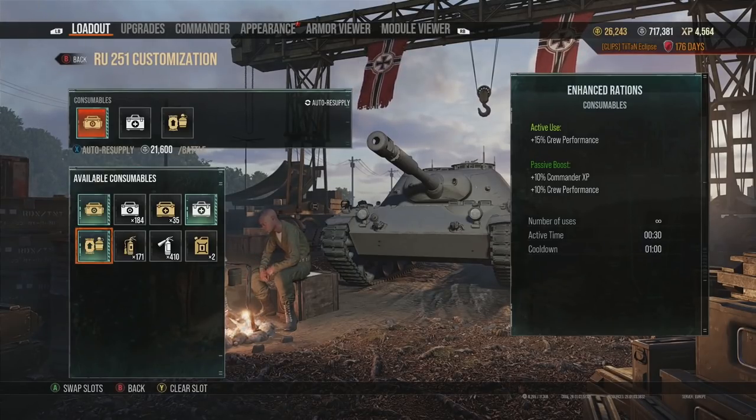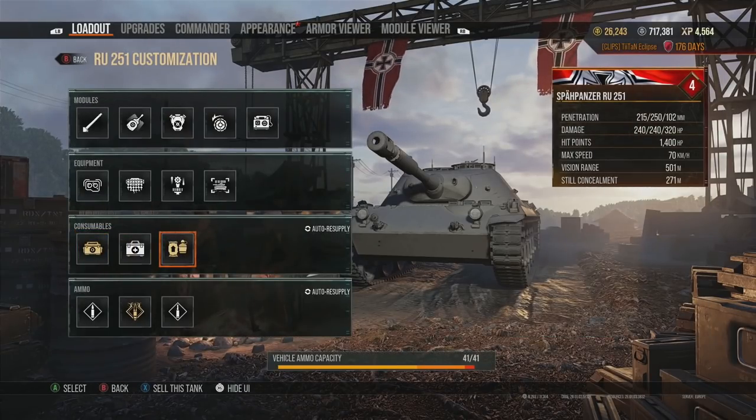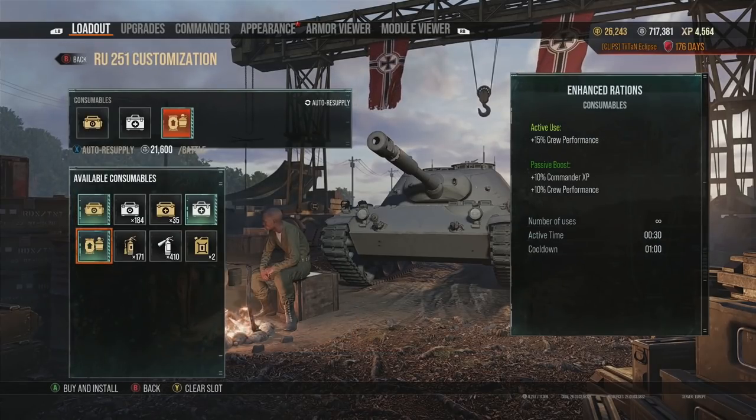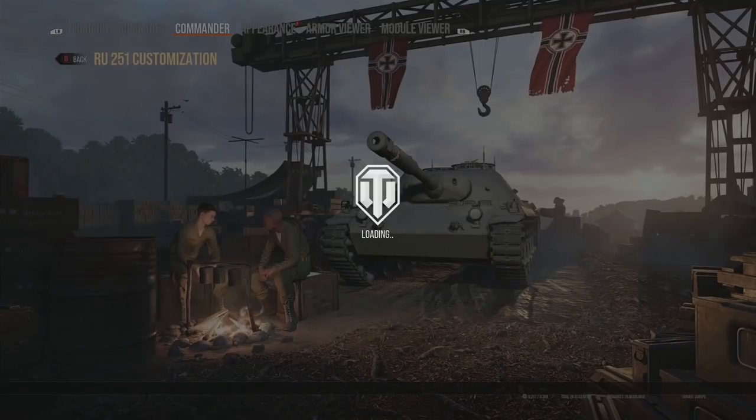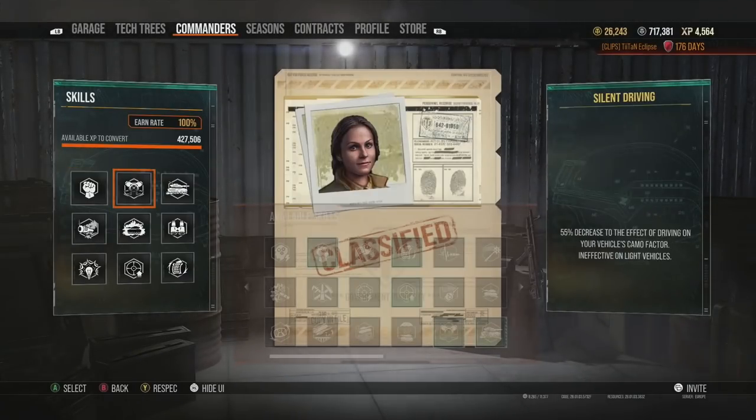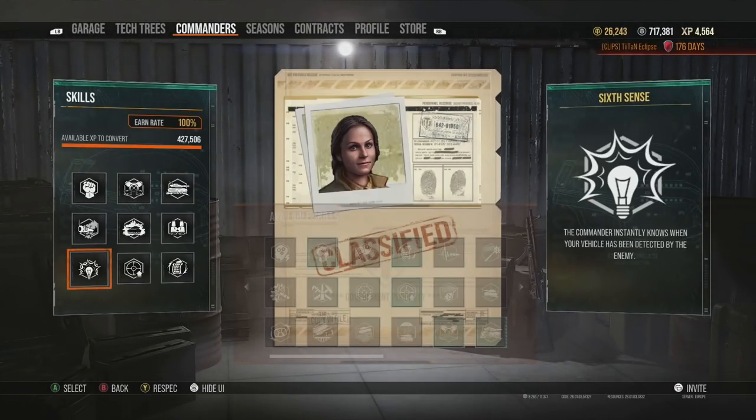Consumables-wise, we always go with enhanced rations on a light tank. Regardless of what tier it is, light tanks benefit probably the most from enhanced rations because it boosts up the view range when you activate it, as well as the turning speed — and if you've got perks, that actually boosts those stats further.